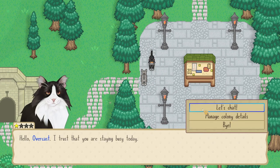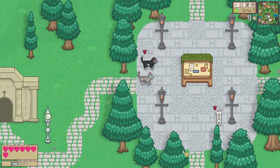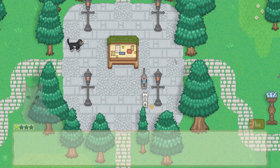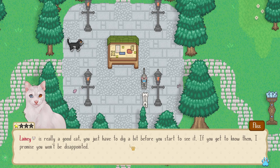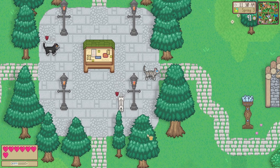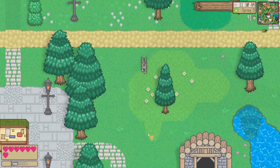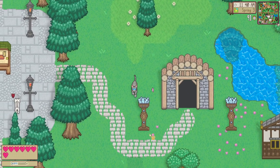Hey Coco! Hello Overcast — I trust that you're staying busy today. There's a lot to do to ensure the safety of the colony; you want to check in on all the residents daily to make sure they're doing their part. Then another cat: 'I was just trying to get Laney to go hunting with me but wasn't making much progress. Laney's a really good cat — you just have to dig a bit before you start to see it. Get to know him; I promise you won't be disappointed.' I've always known Laney to be a gifted cat.